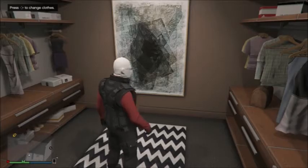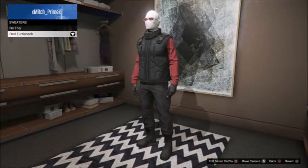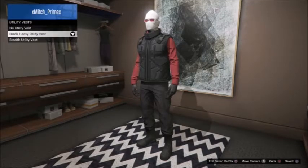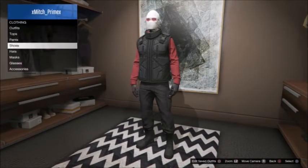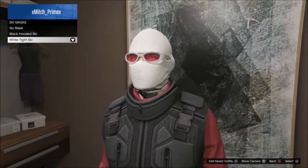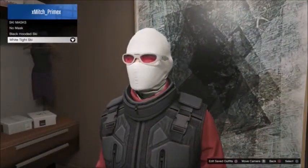I'll show you the clothes first. What you're gonna need: a top - you're gonna get the red turtleneck. Then you're gonna want to get a black heavy utility vest - pretty easy, not that much. Then you want to get the white tight ski mask. Not again, not that much. Like all of these clothes aren't that much. Even the glasses, they're free.